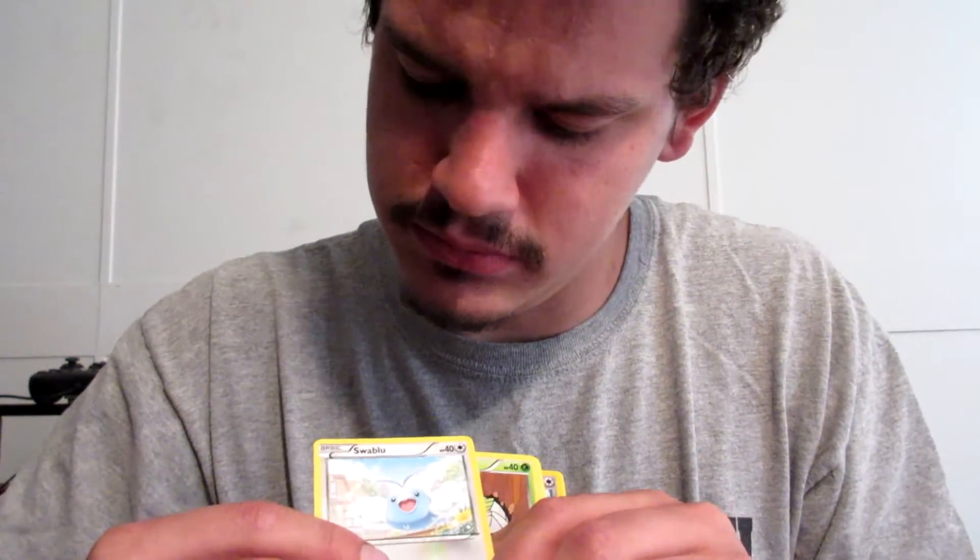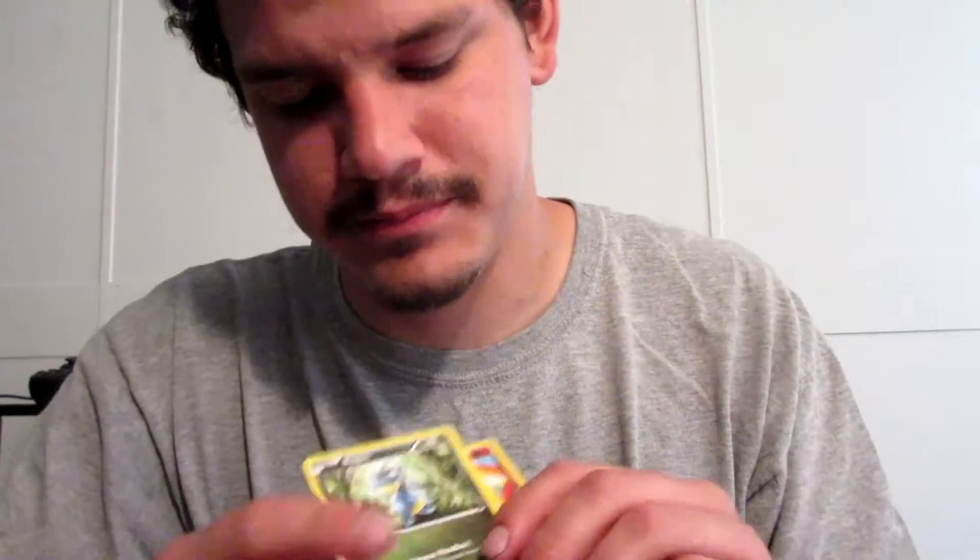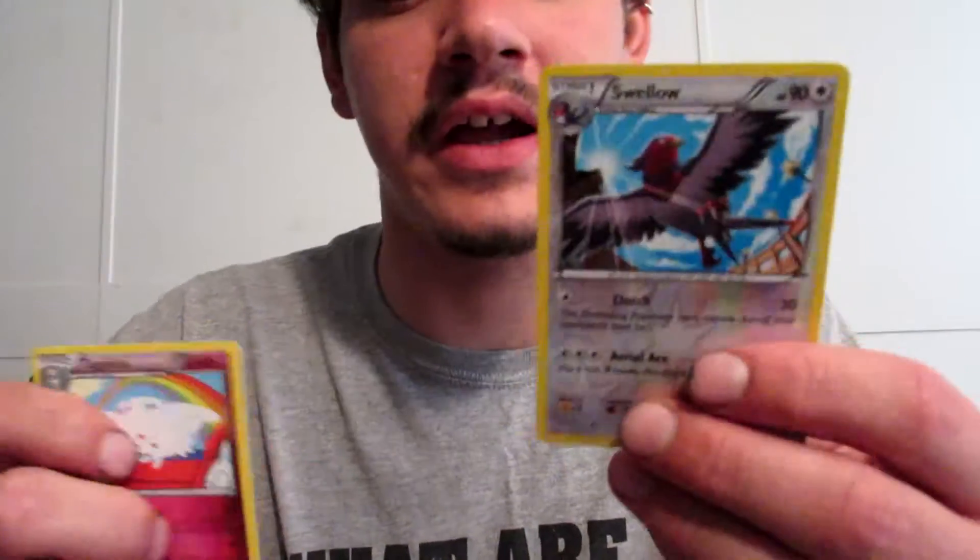Code for you guys. 3 in the back — there we go. Switch, Gliscor, Healing Scarf, Swallot, Swablu, Natu, Pidove, Bagon, Electric, Reverse Holo Swallow, and then a Togekiss. Not too bad on those.